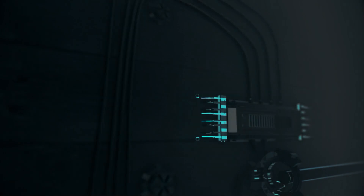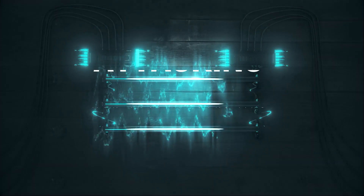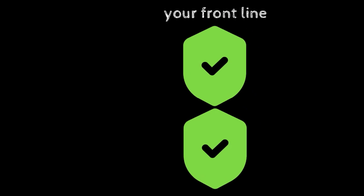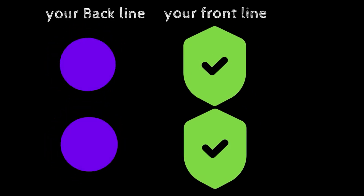So what happens when you attack? The front line will always take the direct hits unless an enemy skill has multiple targets. Basically, any direct or single-target skill with no random factor will hit your front line.